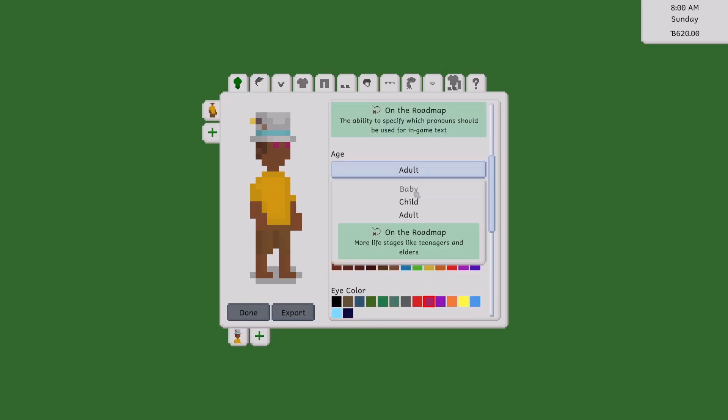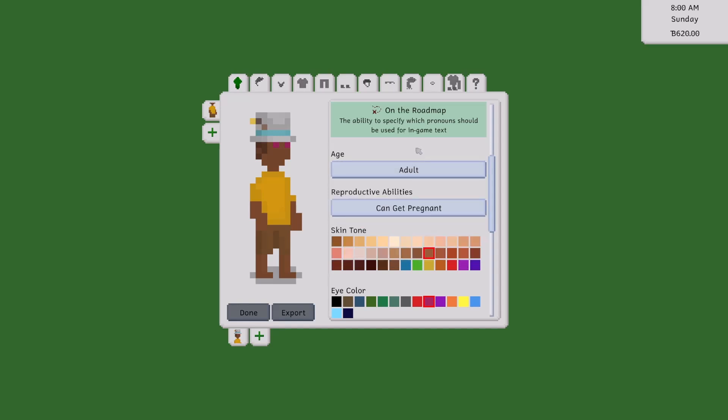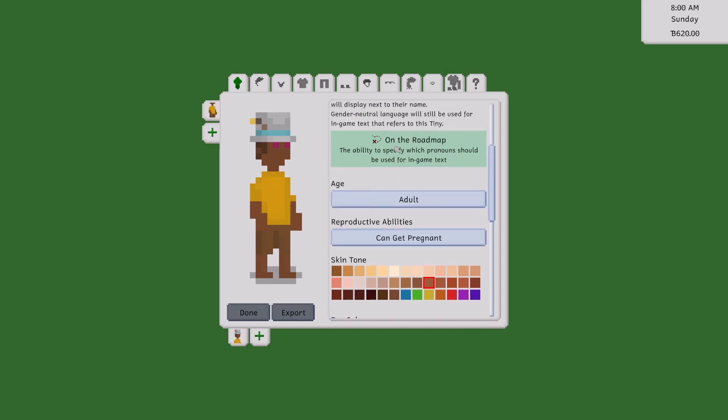There's adult, baby, and child age options, and I believe they want to add elders and teens in the future. There is a roadmap — I will link that down below in the description.